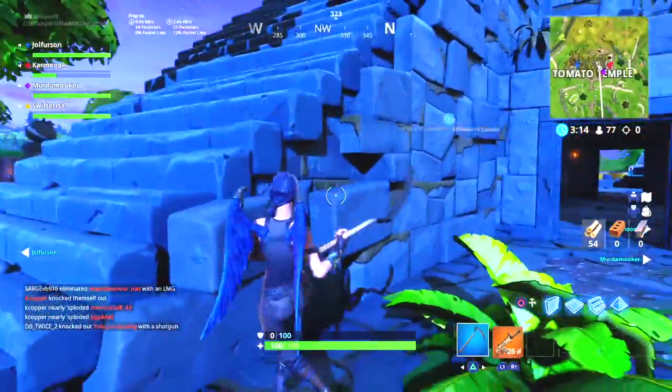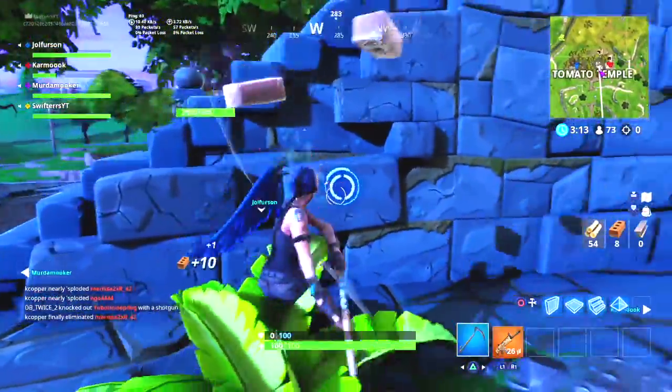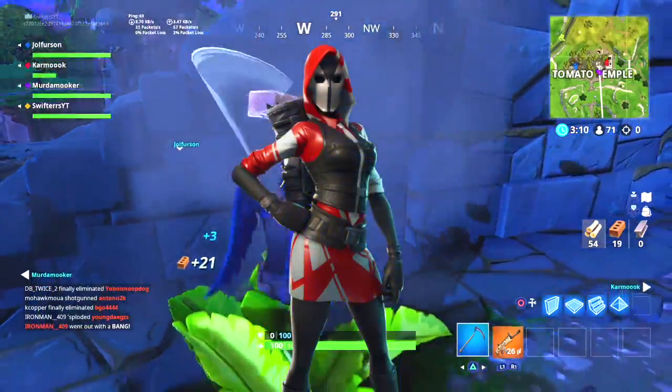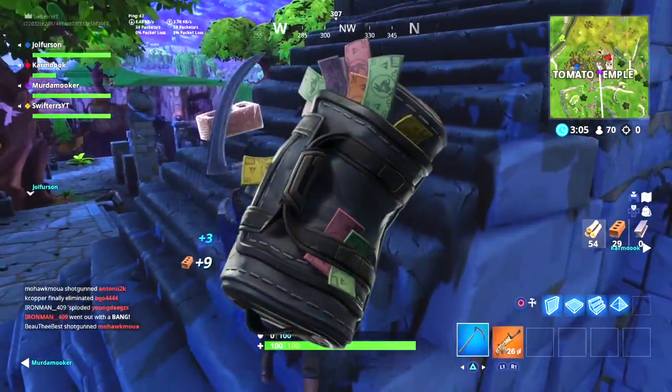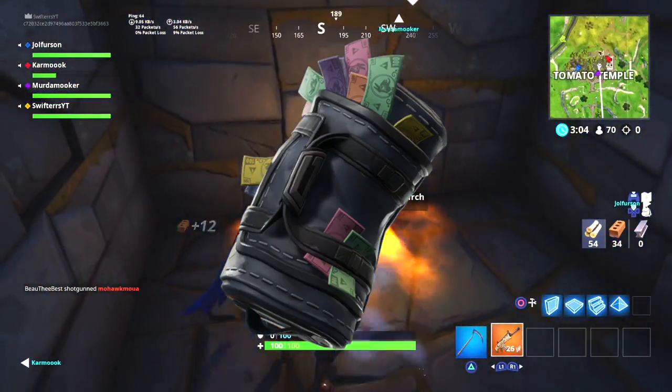A couple of months after that, we have now received information of a third starter pack coming to Fortnite. This includes the Legendary Ace Skin, a brand new awesome looking back bling called the Cash Bag, and 600 V-Bucks.